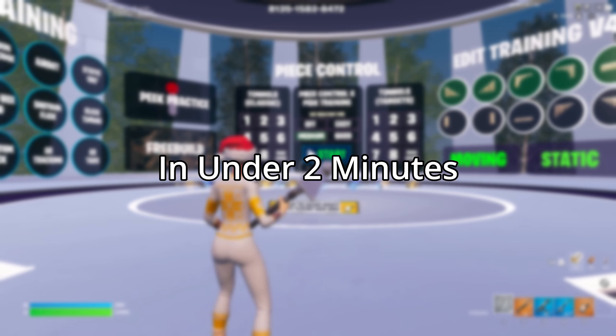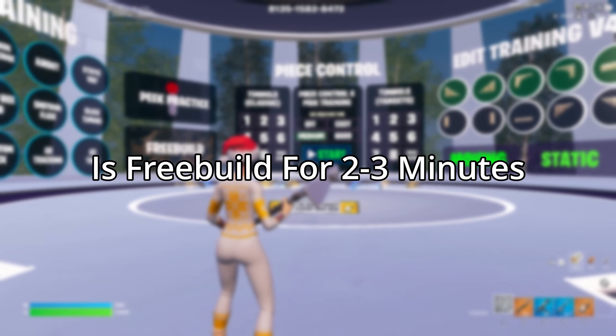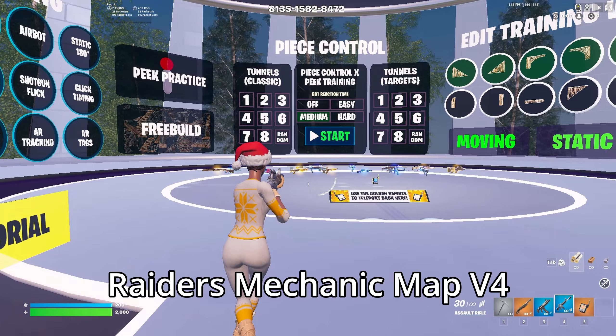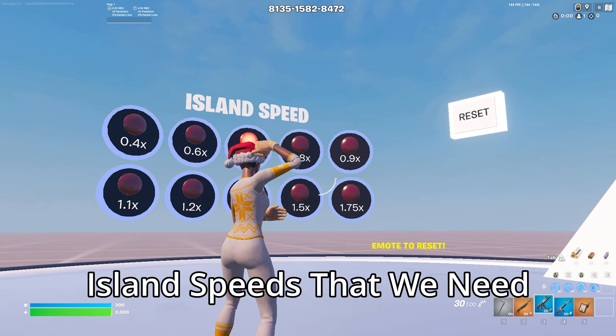This is how to edit like Polarized in under 2 minutes. The first thing Polarized does when he gets on is free build for 2-3 minutes to get his fingers warm. I like to use Raiders Mechanic Map V4 as this has the island speeds that we need.